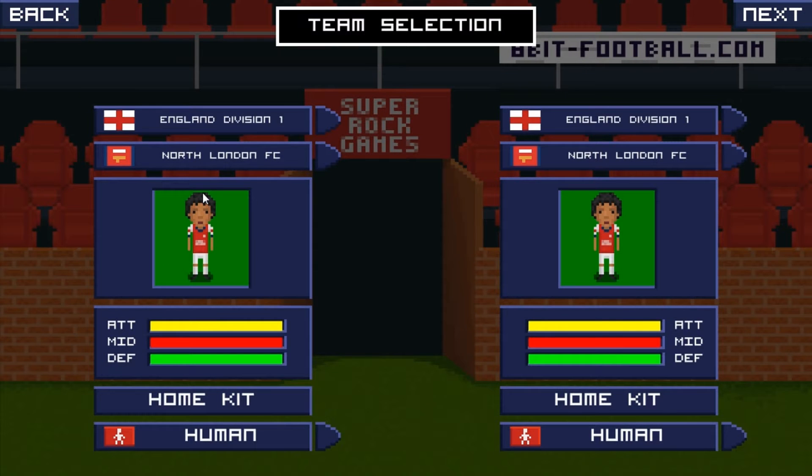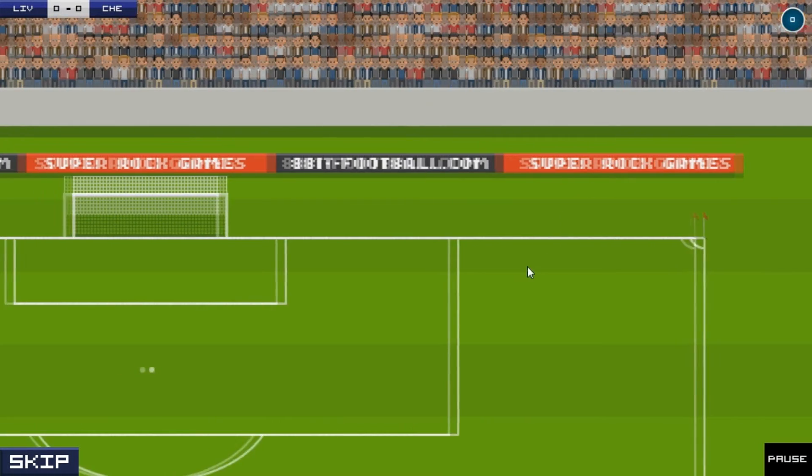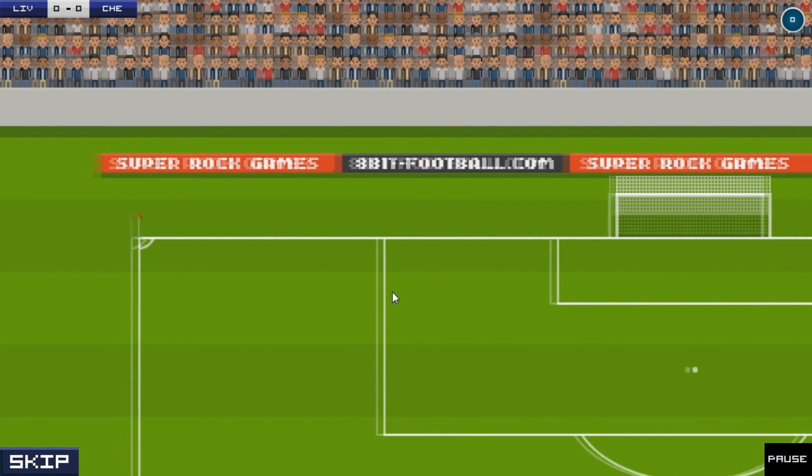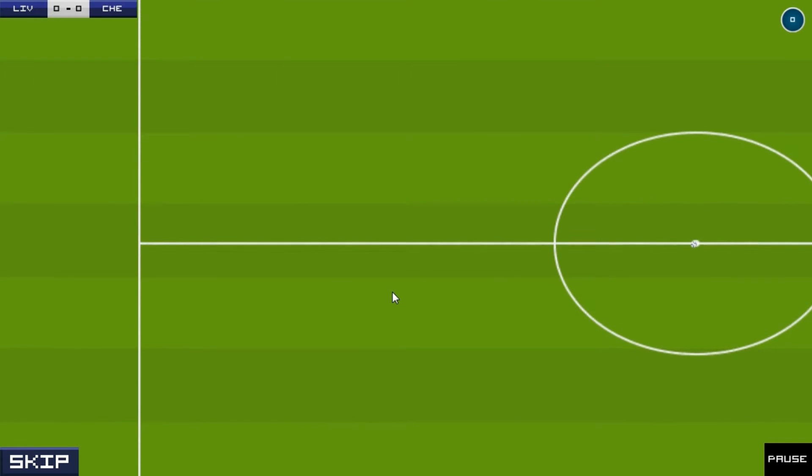I'm going to show you a quick friendly. I've had a few goes at this and I'll show you bits and pieces of the footage, but I'll show you what the start of the match is like. I'm going to pick Liverpool and go for their away kit, and let's play Chelsea — change them to a computer. You can play another person, two people on one keyboard, but I'll show you this against a computer. There's no sound at the moment, which is a bit of a shame, but I guess this is an early demo.